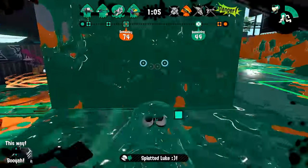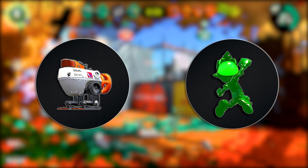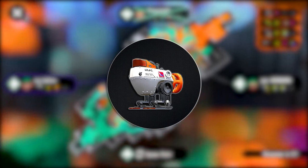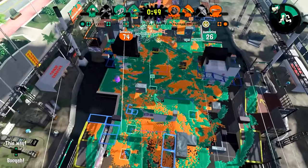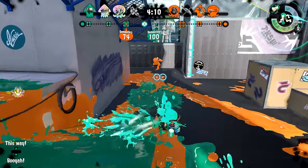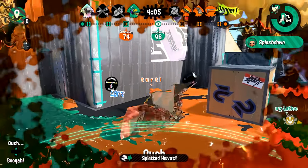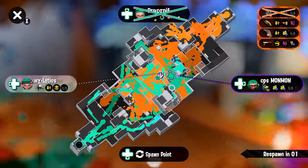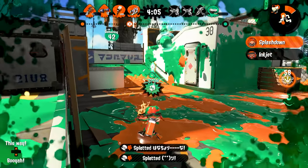Another thing that holds back the Dark Tetra Duelies is its kit. It has Autobomb as its sub-weapon and Splashdown as its special. Autobomb isn't a terrible sub for Tetras — it could be better, but it could definitely be worse. The main issue is Splashdown, which if you've played with any decent players you'd know is super easy to shoot down. Many competitive players say Splashdown is the worst special in the game, and I have to agree. However, Splashdown does have its uses, which I'll cover a bit later on.